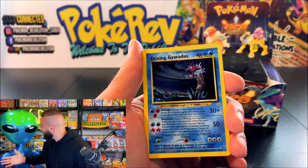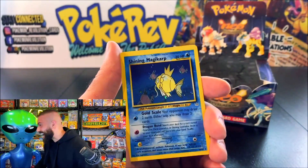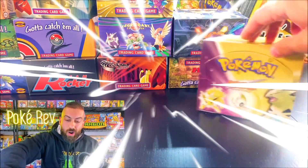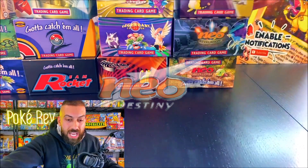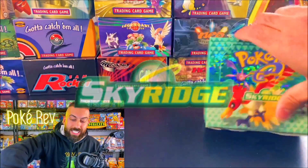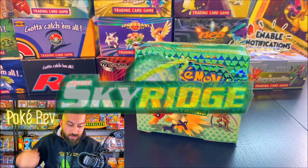Shining Magikarp out of the last bag! You've seen that error Neo Destiny Box where we were pulling out Shinings and Holos out of the same pack. You've seen Aquapolis E-Series — we dove into that. Sky Ridge, the last ever set that Wizards of the Coast ever made.